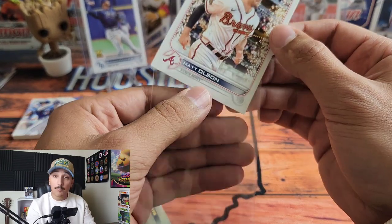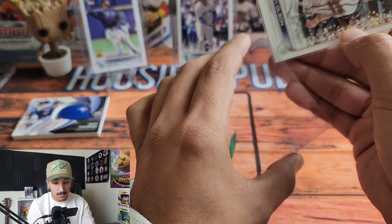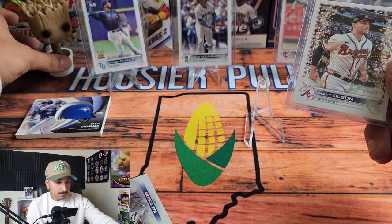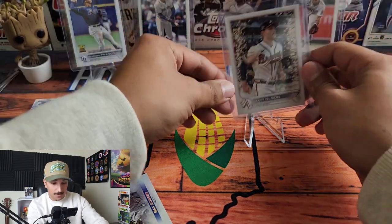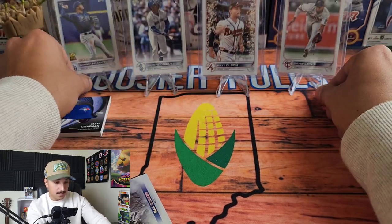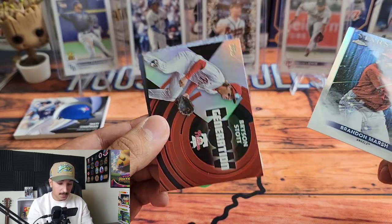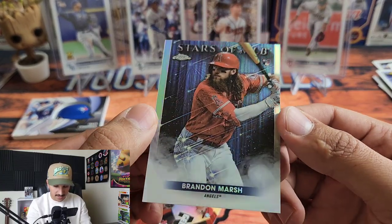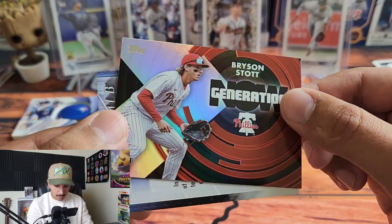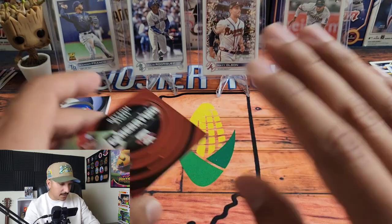Shoutout to my buddy Tater — go check out his channel, he's always opening cards and streaming MLB The Show, massive Atlanta Braves fan — we'll definitely figure out how to get that Matt Olsen card to him. So far: a ton of rookies, a short print — this has been my favorite opening of the year. We have a Topps Chrome Brandon Marsh Stars of the MLB and a Bryson Stott Generation Now. Then Max Scherzer Stars of the MLB to close it out.